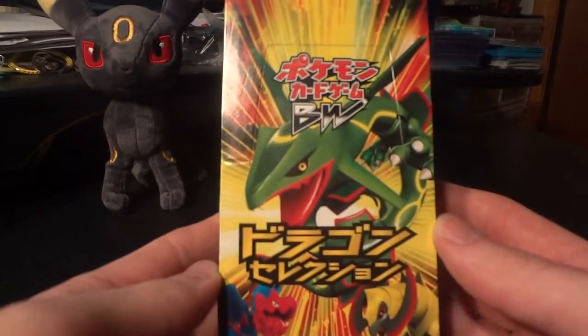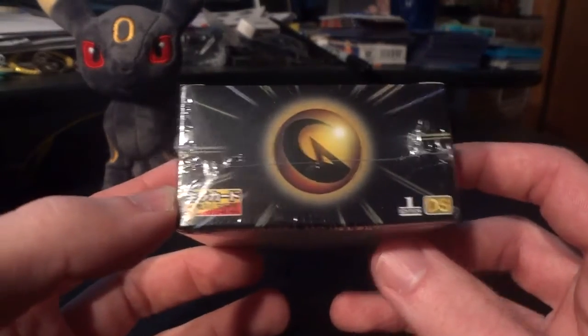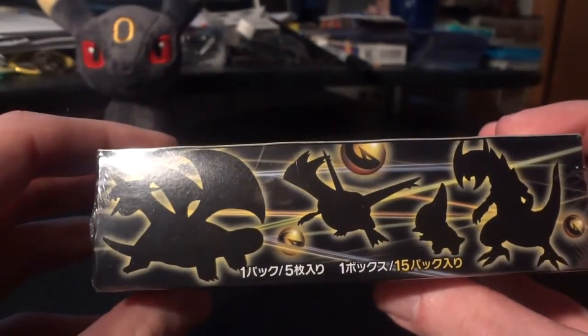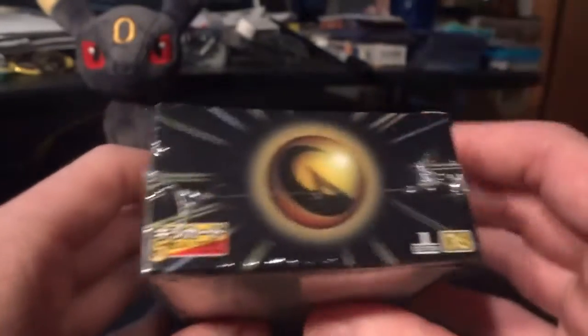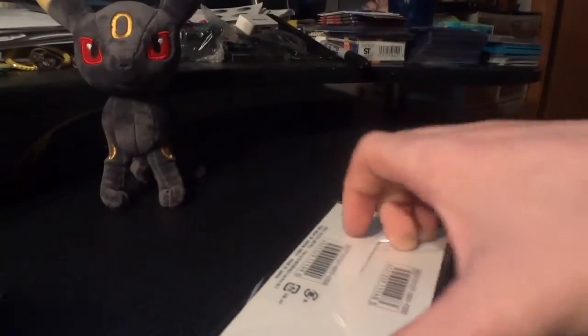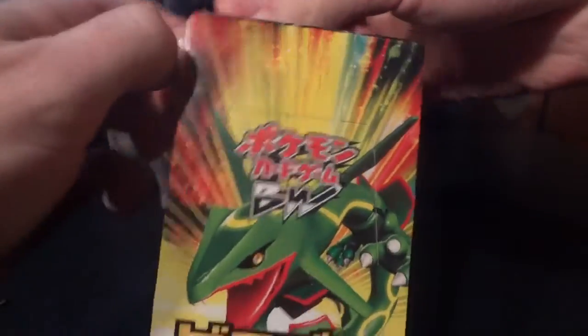Today we're going to open up this box of Japanese Dragon Selection. It did eventually lead to Dragon Vault in English. The cards in here are all holo. There's 15 packs in the box, and there's 5 cards in each pack, and every pack has all 5 holos, which is amazing. It's really nice — it is first edition. I do believe that Dragon Vault's cards only came in blisters, like 3-pack blisters with special promos inside, or maybe 5-pack blisters. I'm pretty sure Dragon Vault was not a booster box set for English collectors.